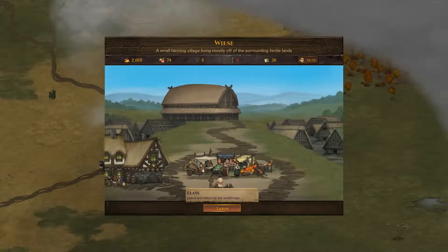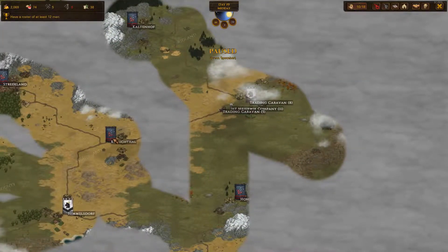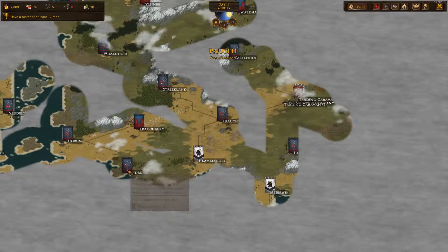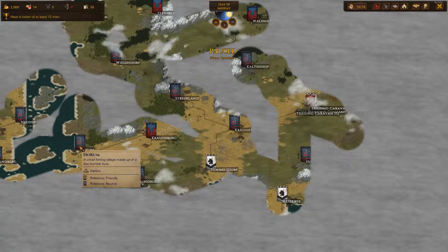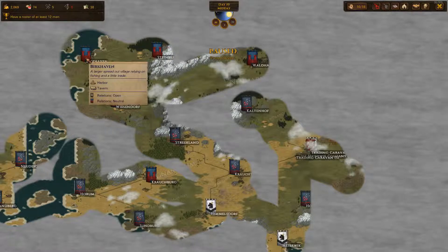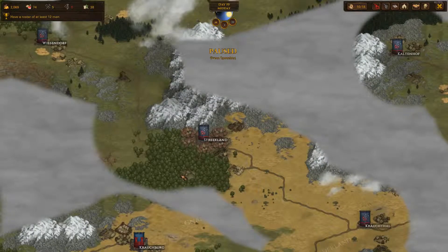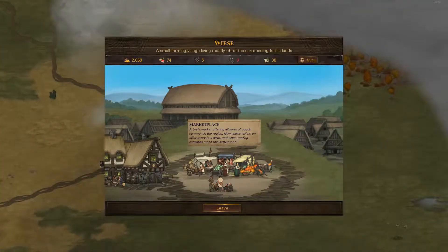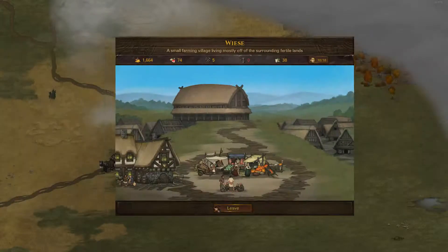The big question is, is there a trade town that is likely to buy those linen rolls from us? Let's see — Kroktal, Streakland. Any smaller zones? It doesn't say anything about trading. Sunberg, Merwick — small fishing village. I think Streakland might be our best bet, honestly, just because it's a larger town and they're more likely to buy stuff like that. So we're going to buy some of those cloth rolls and then head over to Streakland.